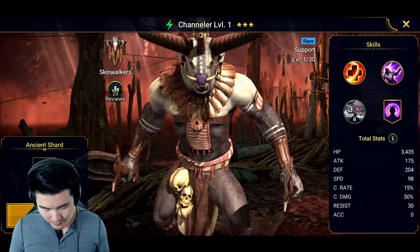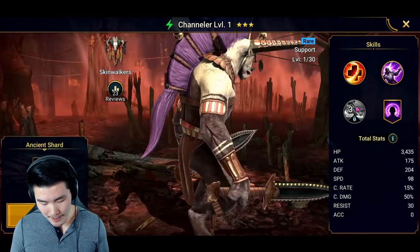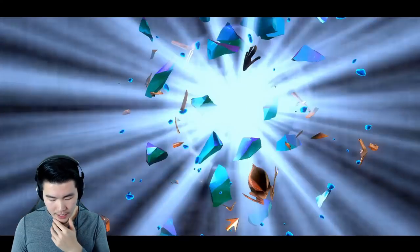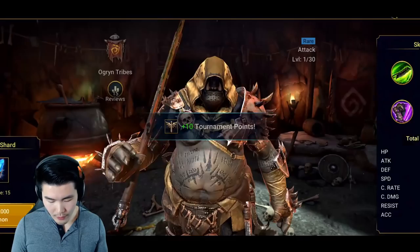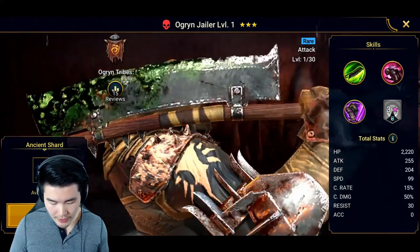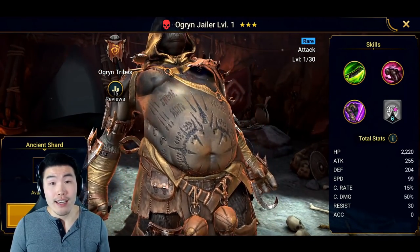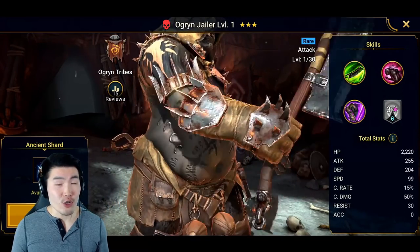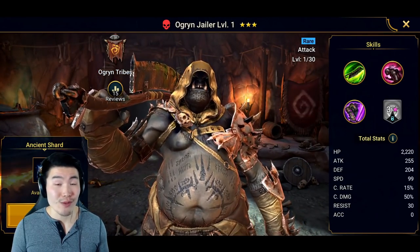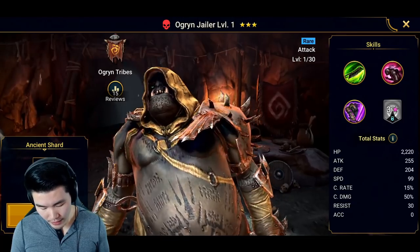We're getting a dupe already, but he is dope. Let's keep going. Single number five — this guy's dope! Ogryn Jailer. By the way, all these characters have different tribes they're part of — this guy's part of the Ogryn tribe. The epic champion we got earlier was from the Sacred Order. There are just so many champions in this game, like hundreds you can collect. If you're the collecting type and enjoy summoning characters with cool unique designs and unique move sets, then this game is kind of in your wheelhouse.